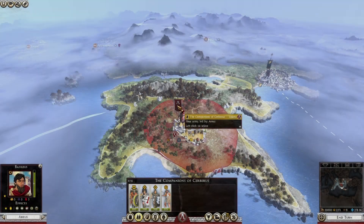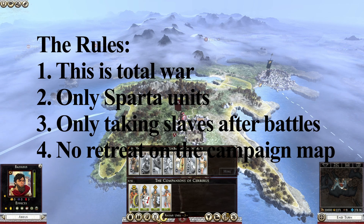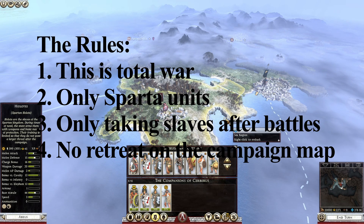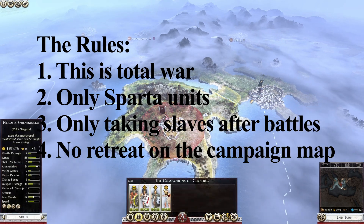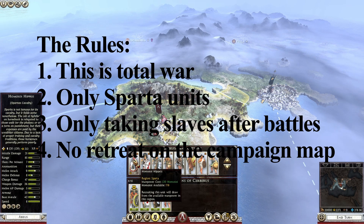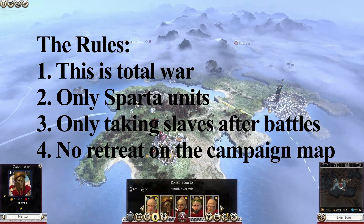So what is a This is Sparta campaign? We will have a few rules. The first rule is City Total War — we are Sparta, we will have non-stop war. The second rule is only Sparta units; we will use no mercenary or area recruitment units. The third rule is only taking slaves after battle — no ransoming, no executing, only taking slaves. And the final rule: we will not be allowed to retreat on the campaign map. Sparta fight and die in battle; we will not retreat.